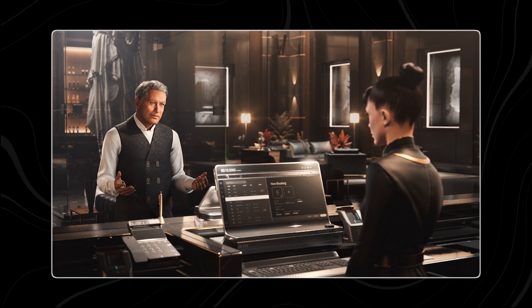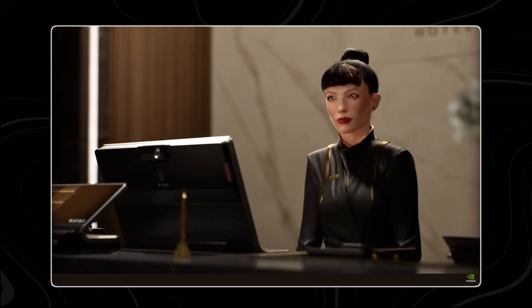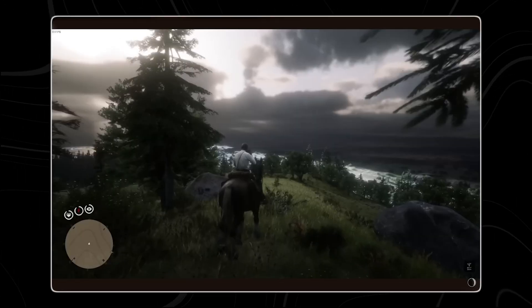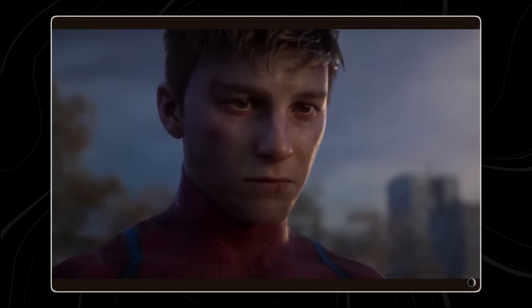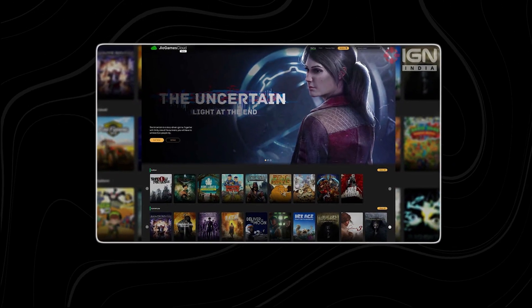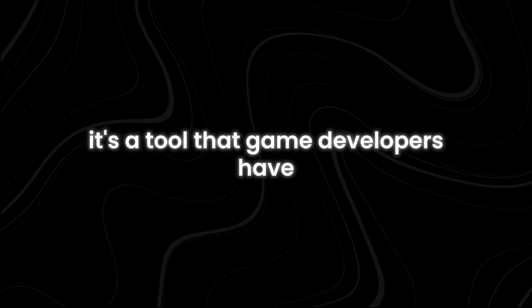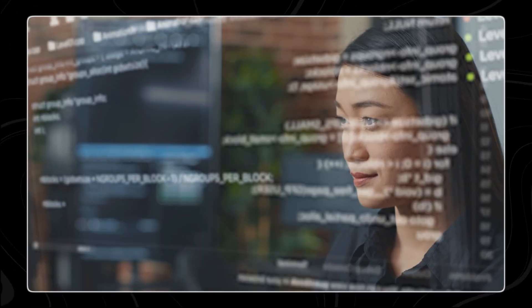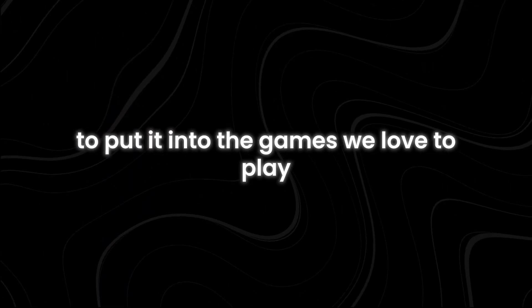Project G-Assist won't play games for you — as NVIDIA joked in their 2017 April Fool's video — but it's still very helpful, giving you loads of information right when you need it and helping you get better at your favorite games. When we'll start seeing it in games isn't entirely clear yet, as it's a tool developers must add. It's part of the upcoming RTX AI development kit, and it's up to game studios to implement it in the games we love to play.